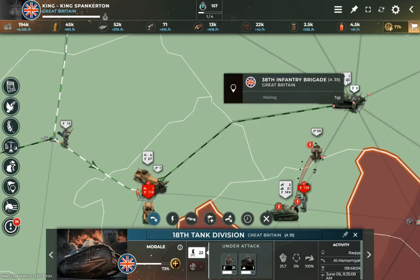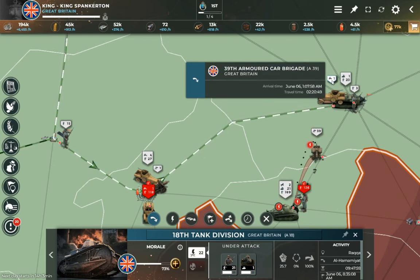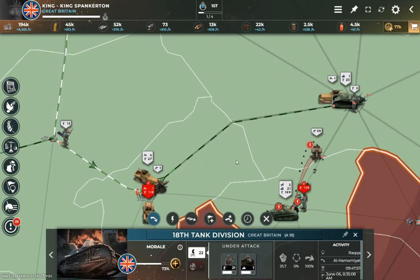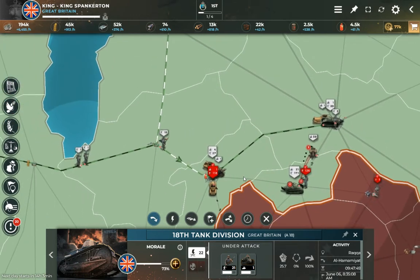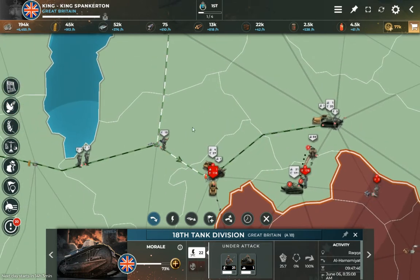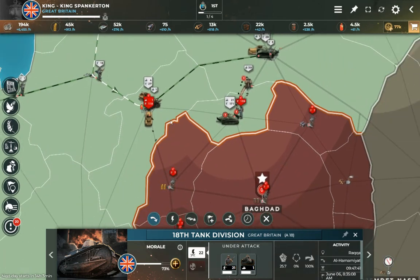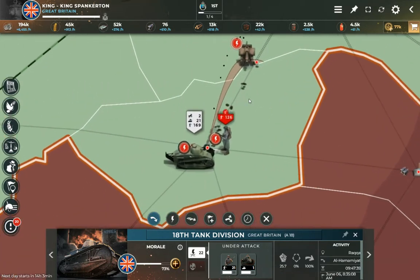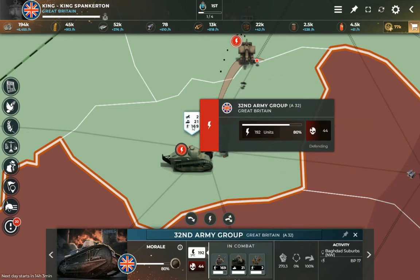There's also a tank over here landing its four defense, and another armored car landing its two defense. With a level 5 fortress, as long as these guys arrive, I've got enough to defend this until that nice stack of 10 artillery and 20 infantry and one tank show up. I am definitely going to hold this right here. This is looking good. This guy has lost 169 — we're talking 300 troops I fought into here. I've also lost 44 infantry.